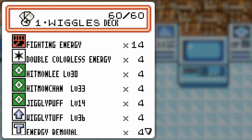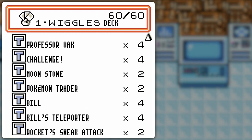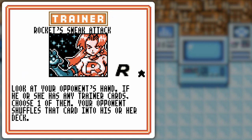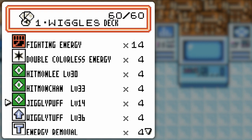Here's where the Trainer cards come into play. Not the Energy Removal — that's just utility. You got Professor Oak, Challenge, Moonstone, Pokemon Trader, Bill, Bill's Teleporter, and Rocket Sneak Attack to kind of prevent some sneak attacks from the opponent — you can look at their hand and put the most impactful Trainer card back in the deck. With all this draw power, I'd even recommend using Challenge in real life because you'll fill up your bench, which helps Wigglytuff. Everything draws into everything else, you fill up everything at a rapid pace, evolve into Wigglytuff, attach Double Colorless Energy — game over.